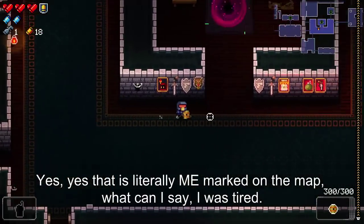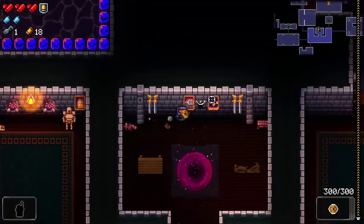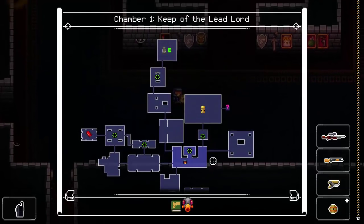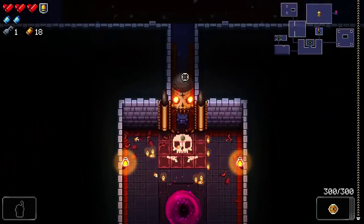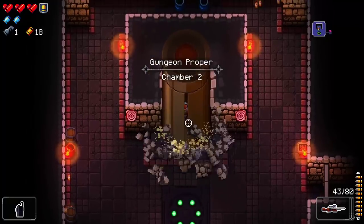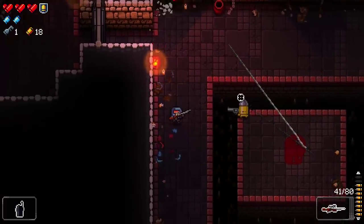I look around for hearts and ammo after the fight. I spot something that looks like the Marine's helmet — maybe armor — but can't find it when I go to get it. I'm confused, possibly looking at the wrong room. Anyway, we got a new weapon — the sniper rifle performed well on the boss. Piercing shots would have been better if we could line enemies up, but we're alive and that's what counts.